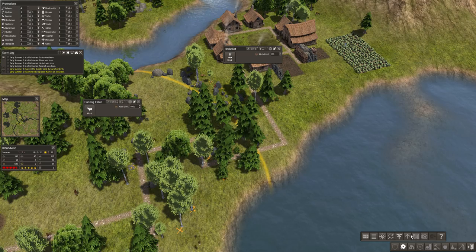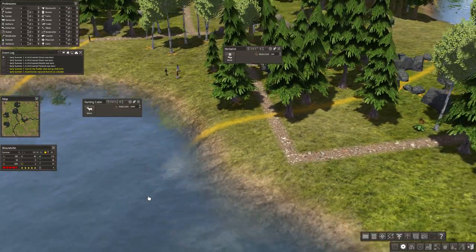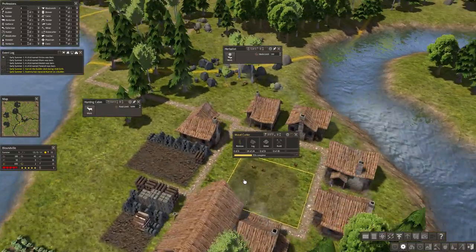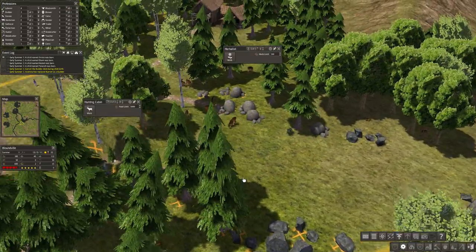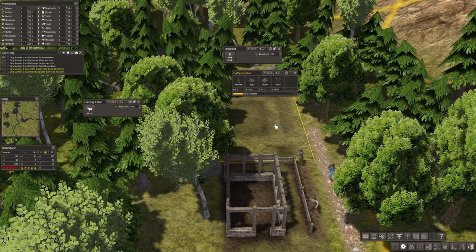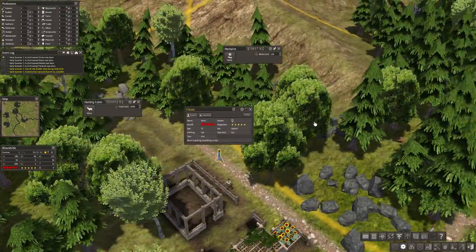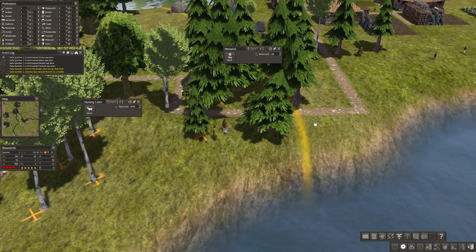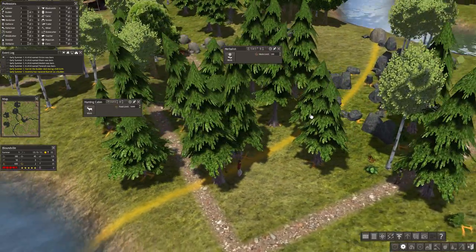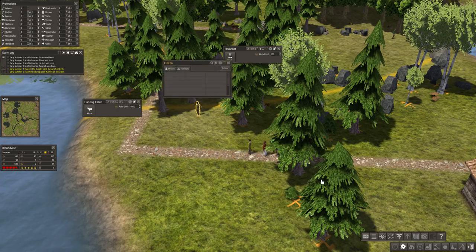Now there's this option in the settings called Increased Priority. The laborers you should always have an extra of, because they are the ones who collect the resources and place them into buildings. The builders are the ones who are actually building.